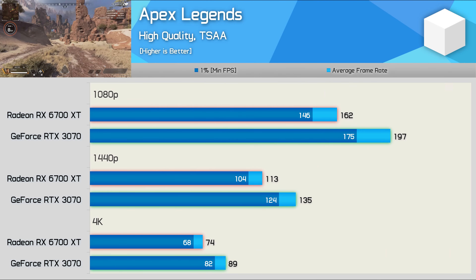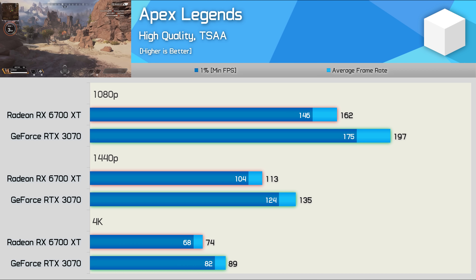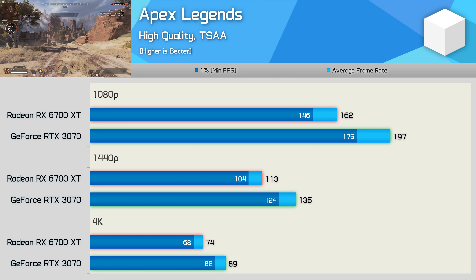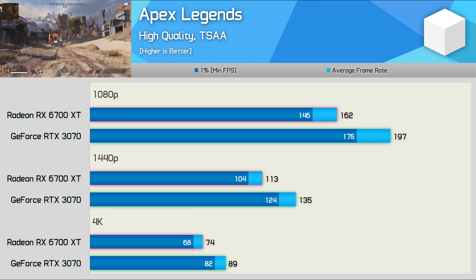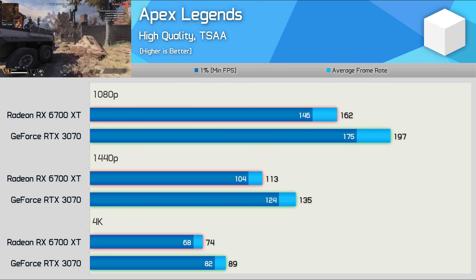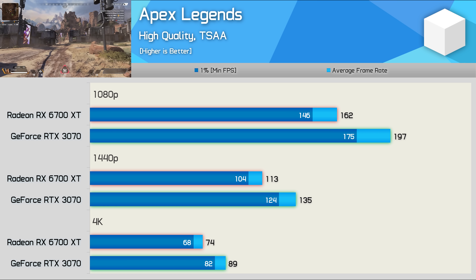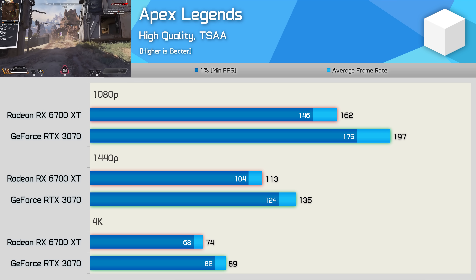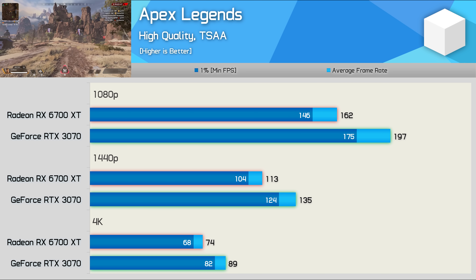Starting with Apex Legends, we find that at 1080p the RTX 3070 is up to 22% faster, which is quite a significant margin. Even so, the 6700 XT did average 162 FPS using high quality settings, so frame rates are more than sufficient with either product for competitive settings. If you're after maximum performance in Apex Legends, you'll be better off with the 3070. It was also 19% faster at 1440p, and the difference between 113 and 135 FPS can be noticed with a high refresh rate monitor.